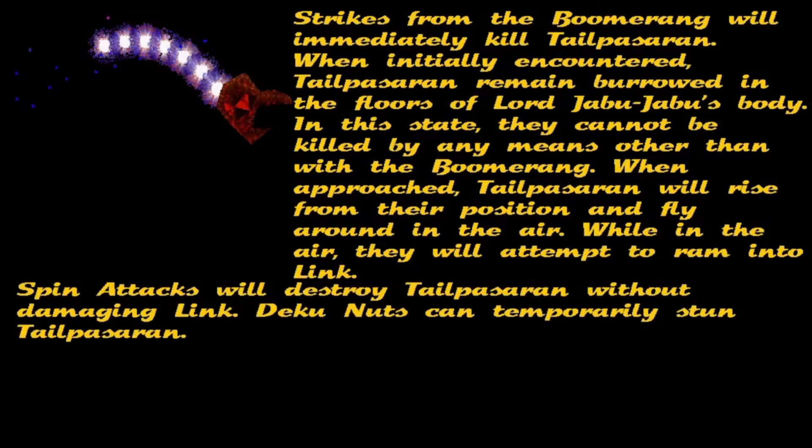Strikes from the boomerang will immediately kill Tailpasaran. When initially encountered, Tailpasaran remain burrowed in the floors of Lord Jabu-Jabu's body. In this state, they cannot be killed by any means other than with the boomerang.